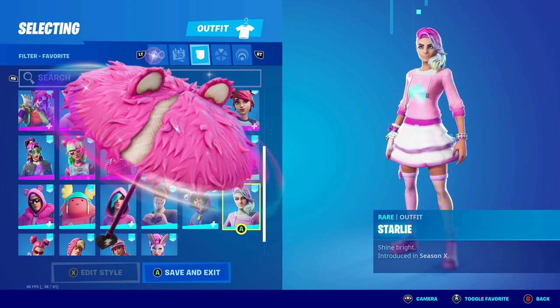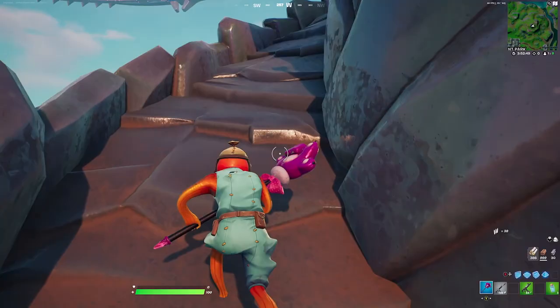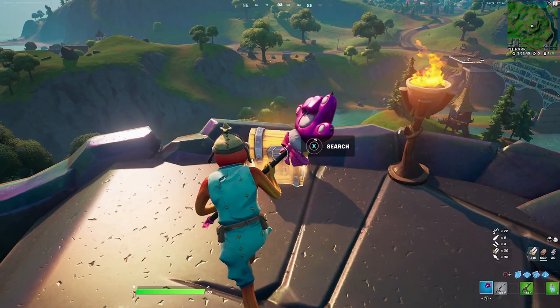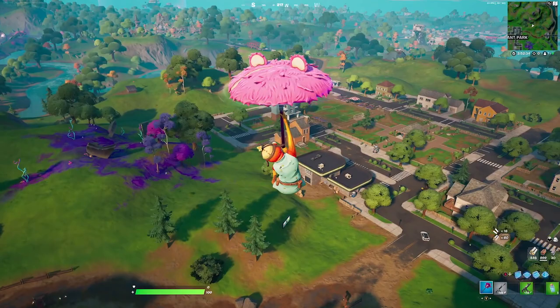Those were the six combos I found for the Cuddly Cloud Cruiser. Let me know in the comments below which one is your favorite. If you guys are new to my channel, subscribe — I post videos of Fortnite cosmetic skins every single day. If you want to support the channel, my code is Enigma Kid in all caps with two D's. Each time you use my code in the item shop or the Epic Games store, I do get a small percentage and it really helps the channel grow. If you have any combo suggestions, leave them in the comments below. All my social media and Discord are in the description — catch you guys in the next video, see ya.